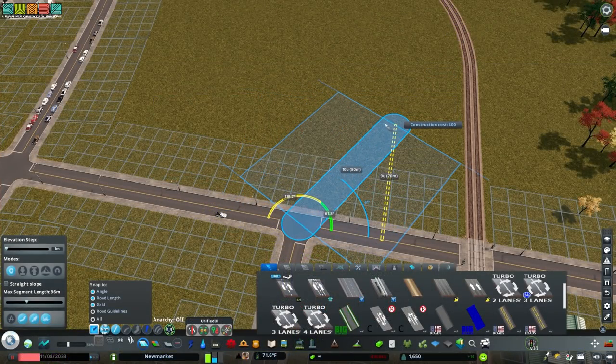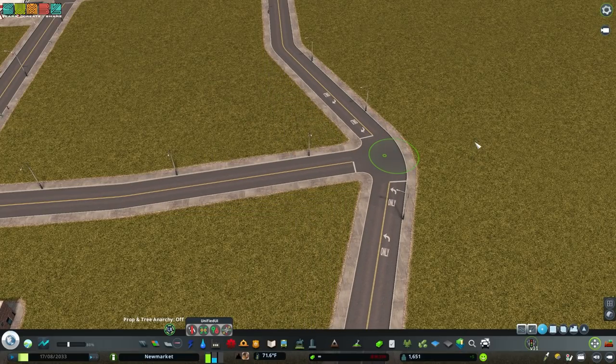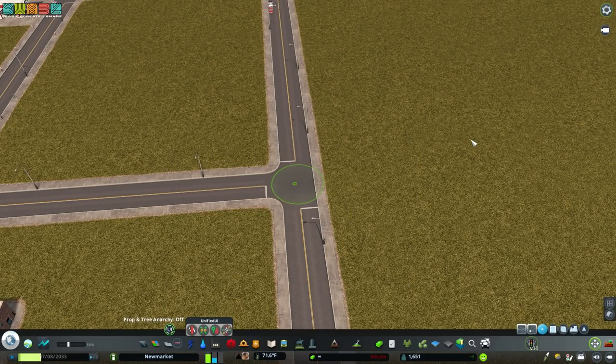Get Precision Engineering to build networks to exact angles. Get MoveIt for the ability to move objects and undo the changes. Abuse this by moving objects out of the way, deleting with the bulldozer, and using Ctrl-Z to put the original item back where it was.